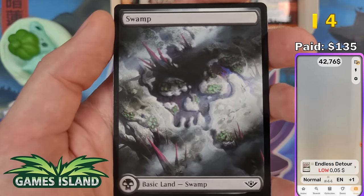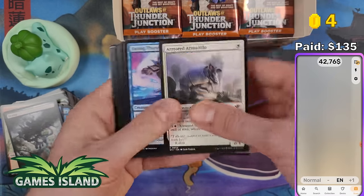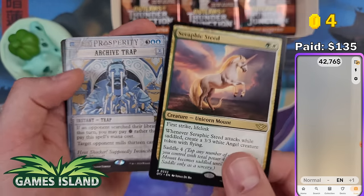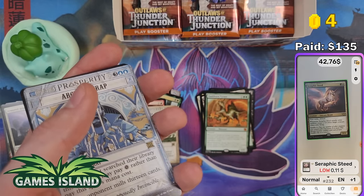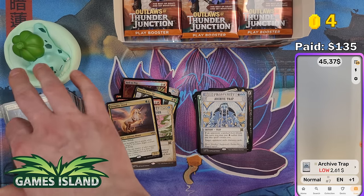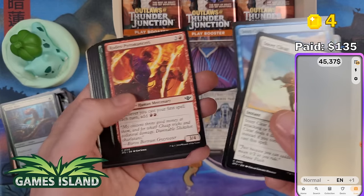A swamp full art land — look at this, this is perfect. I love this. Please check the link in the description to Games Island — just clicking the link is helpful, and if you decide to buy Magic products, consider buying there. We got a card I played against that absolutely destroyed me at the pre-release — it gets out of hand so quickly. But it's worth only 11 cents. Archive Trap — Breaking News rare — $2.61. So we're already at $45. Thank you Games Island for sponsoring — I'm really hyped for the next giveaway, which is going to be my biggest yet.